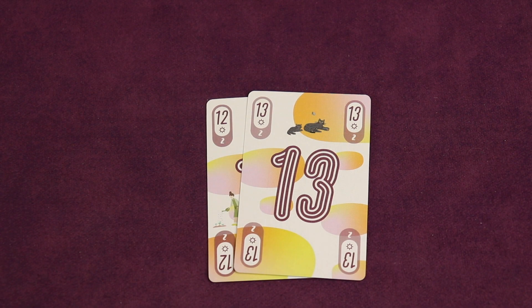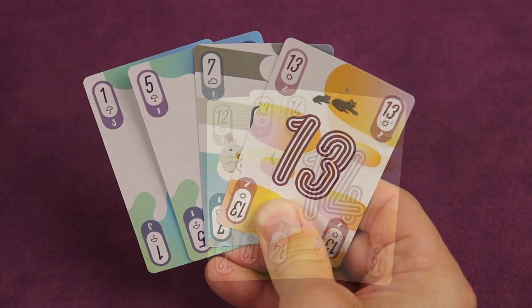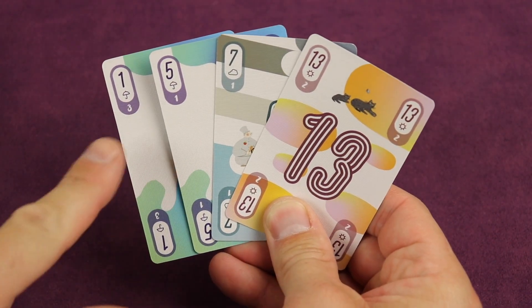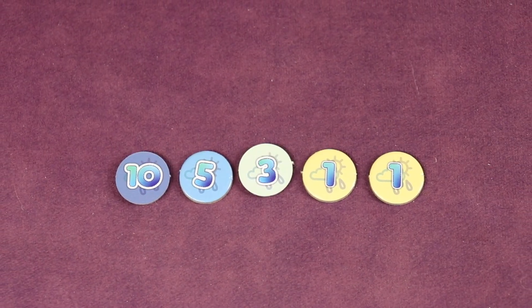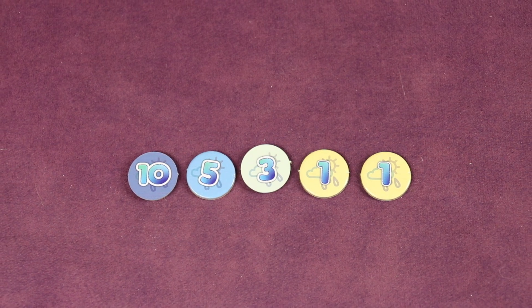The round will continue until a player has played their last card, at which point the round ends immediately, forcing all other players to score points equal to the point value shown on the cards still in their hand. Once any player has 20 or more points after scoring, the player with the fewest points wins.